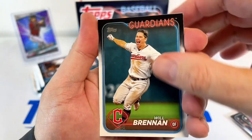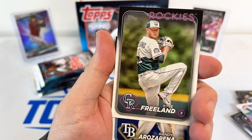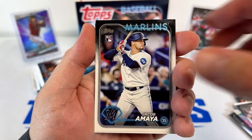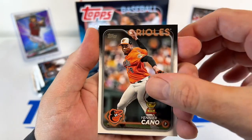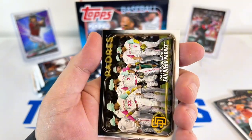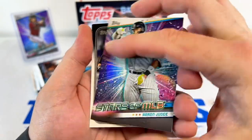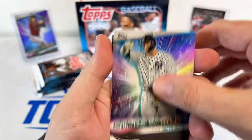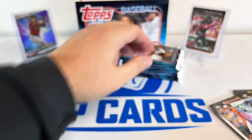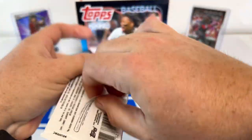Just looking to pull some more Ellies or Carrolls. Be sweet if we had an auto — I haven't seen any of those. Portes or Dominguez would be sweet too. Here's Judge — speaking of the Yankees. Lazardo, Springer, Martinez. Nothing to write home about yet it seems.